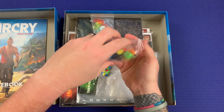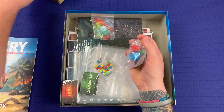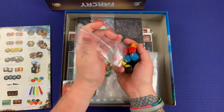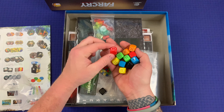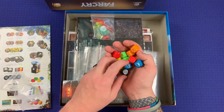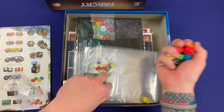Got some custom dice here. Let's keep these out for the components. Some of these dice have reticles on them — in fact, most of them look like they have reticles. And then the blue dice here have some shields on them.